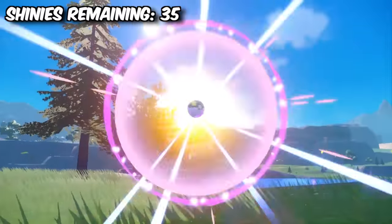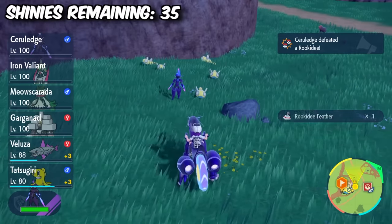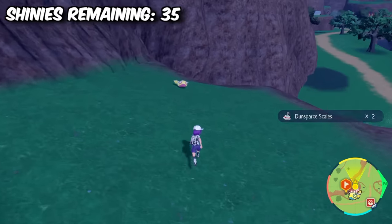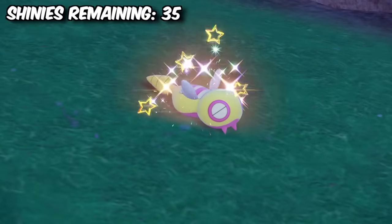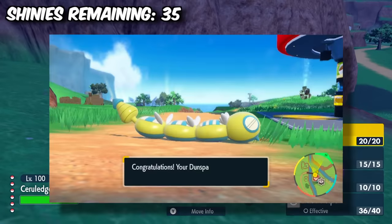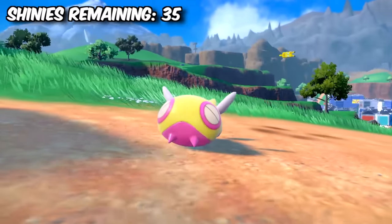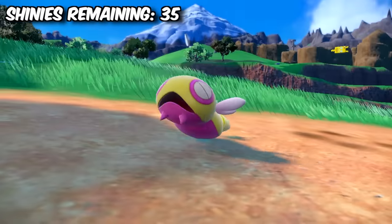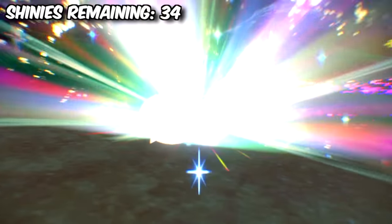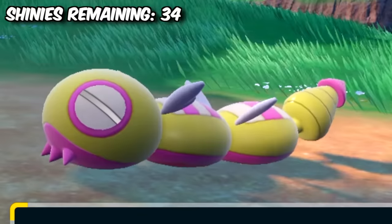Our next hunt was pretty interesting — it was the hunt for a Shiny Dunsparce. Now, Dunsparce of course isn't new, but his evolution Dudunsparce is. He was found in just six minutes. What's interesting about him is that when you evolve him, there is a 1% chance that Dudunsparce has three segments on his body instead of the regular two. If I managed to get the 1-in-100 Shiny three-segment Dudunsparce, I would have one of the rarest Shiny Pokemon ever.